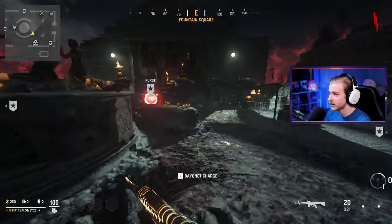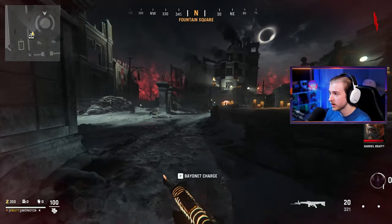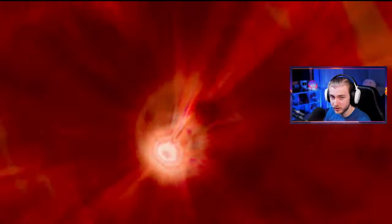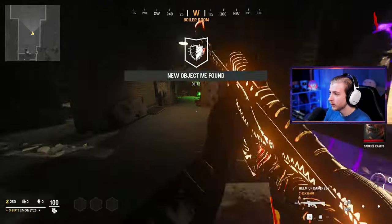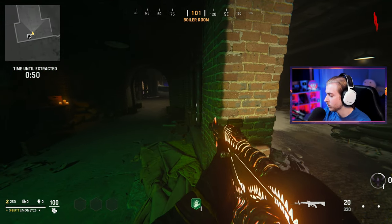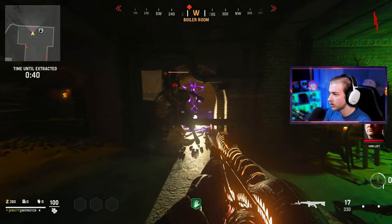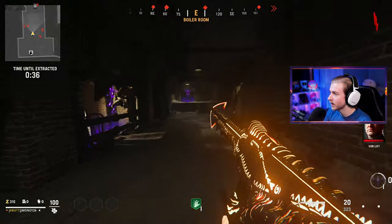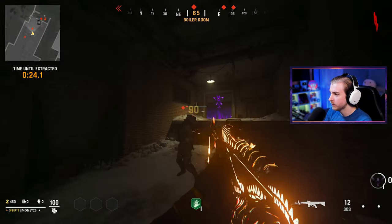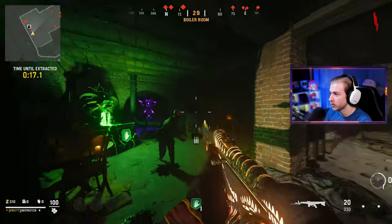The last update added a round-based type thing, which feels like something just to hold us over until they can get everything they want in. In their last update they're talking about moving more towards a classic zombies feel, adding a lot more to it - it wasn't ready for season two so they pushed it back, which I think is a good thing. I like some things this game has already added: covenants are pretty fun, the perk system is interesting. I would have liked a crystal system like in Cold War where you slowly upgrade things over time like a roguelike.